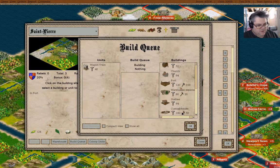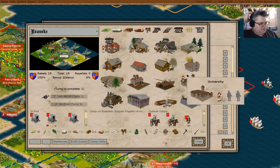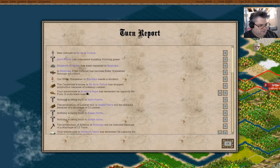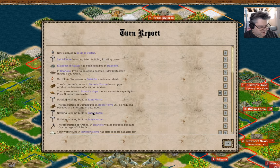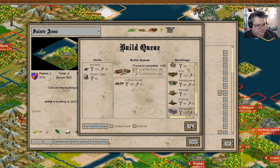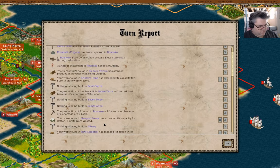We have a printing press here. We have an elder statesman here — yay. You drop out of there. Nothing's being built here, sorted that. Nothing's being built here. That'll finish in one turn.